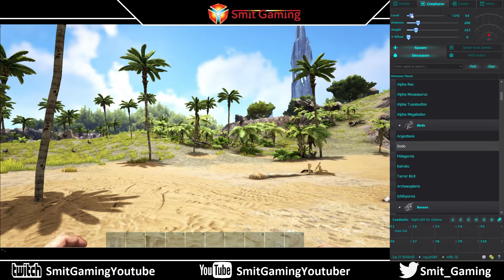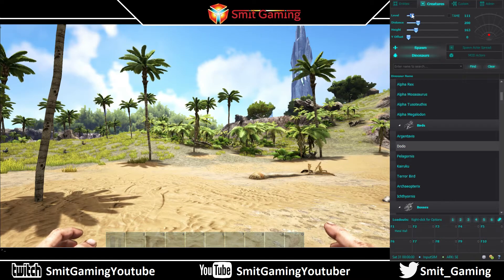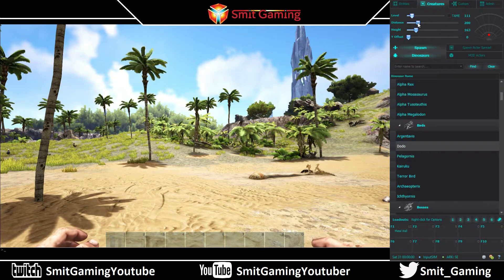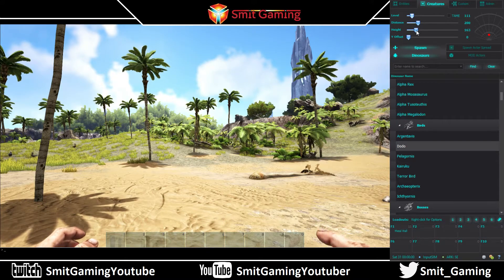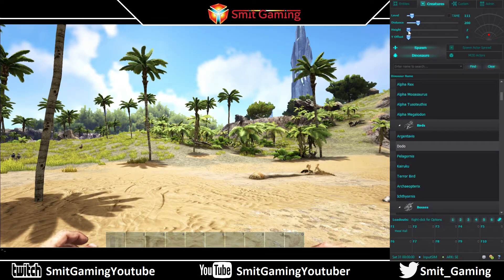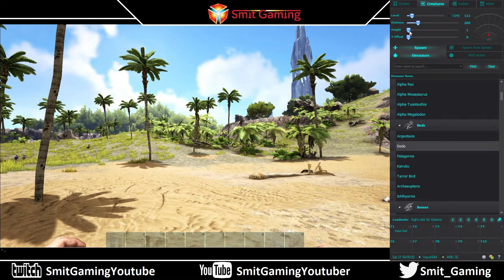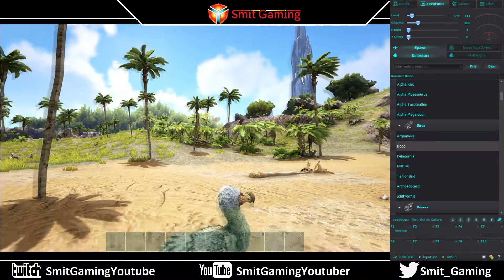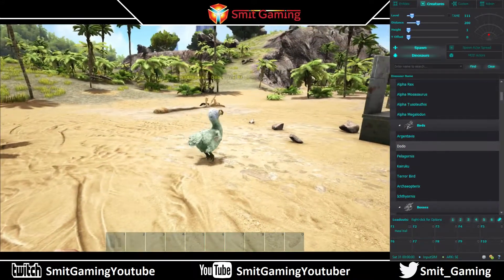Let's make it level 111 — nothing messing about. The distance setting is how far away from you it spawns, and height is how high up you want it to appear. So just double-click the dodo and there it is: a level 111 dodo.